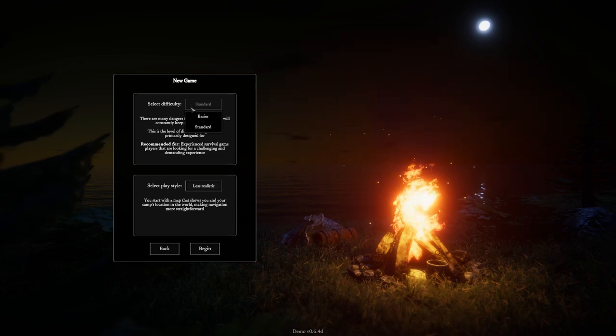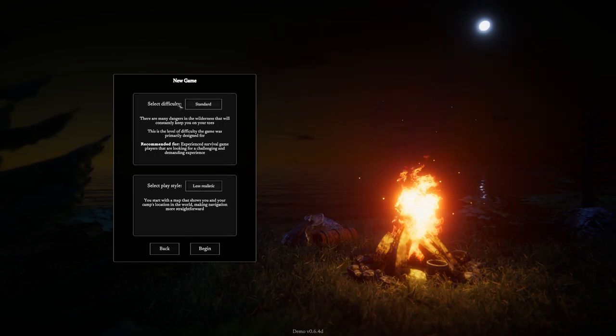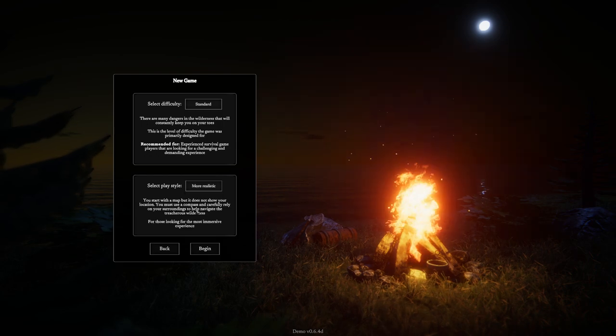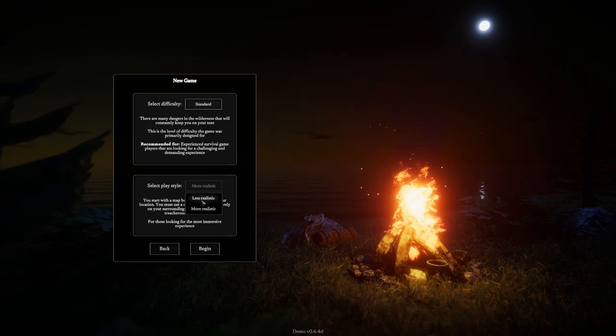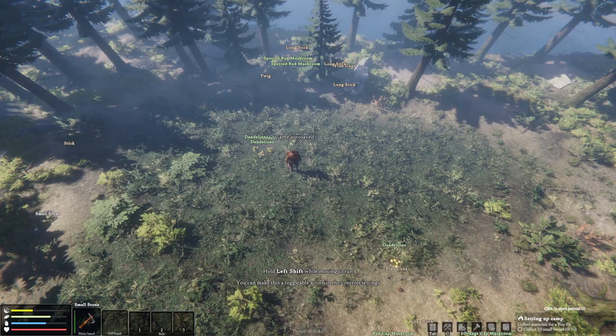Let's go ahead and start a new game. So we have standard and easier — we'll stick with standard difficulty. The more realistic mode is you start with a map but it does not show your location; you must use a compass. Maybe later on we'll do that, but let's go ahead and begin.